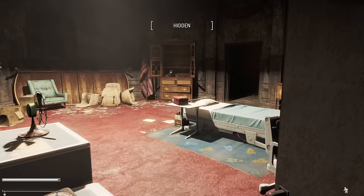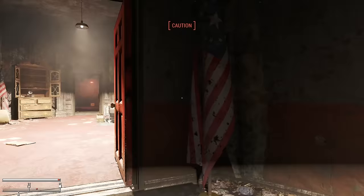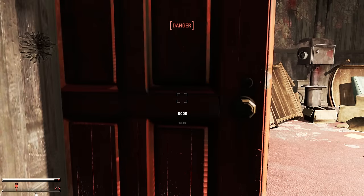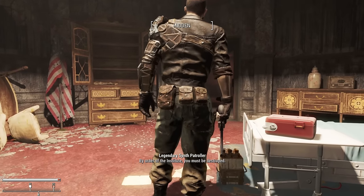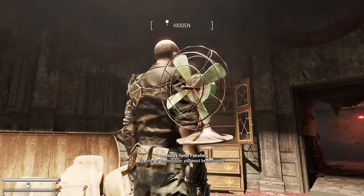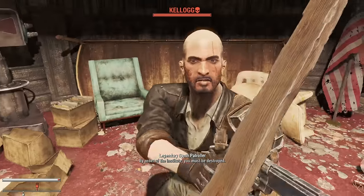Returning back to the Railroad and buying some stealth boys, I tried Fort Hagen again, but Kellogg decided he was going to stand directly under a laser turret. Apparently turrets could see you even with four ranks of sneak, two covert magazines, and a stealth boy active. On another attempt, I did manage to get Kellogg to stand idle in the room before his boss fight, but then Todd Howard and his infinite wisdom made Kellogg unable to be pickpocketed. I could slam a fan into his face and push him across the floor, but rummaging through his pockets was a no-go. So not only did Kellogg not do gun bashes, but he also couldn't have his ammo stolen. The run was looking pretty dead at this point.